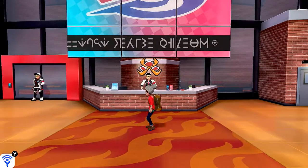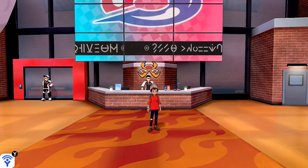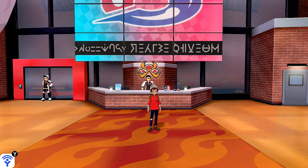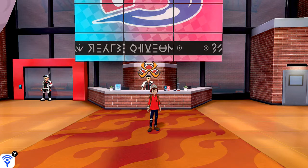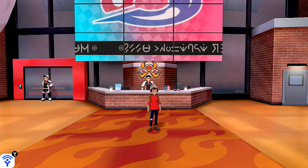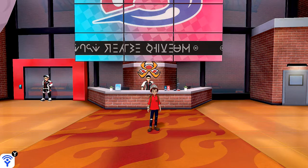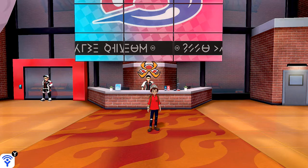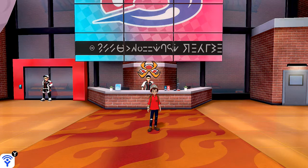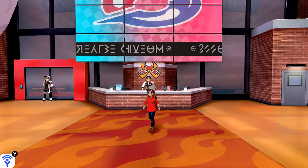Here it is guys - the gym challenge is an event in which aspiring trainers travel around the Galar region to collect gym badges from 8 of its gyms. To earn a gym badge you have to complete that gym's mission and also defeat its gym leader. A little insight: we are playing Pokemon Sword. Two of these gym leaders have been switched out for the Shield version gym leaders - in Shield you have an ice type trainer replacing the rock type gym leader, and I believe it's the ghost type trainer replacing the fighting type trainer. Both versions are unique in their own way.